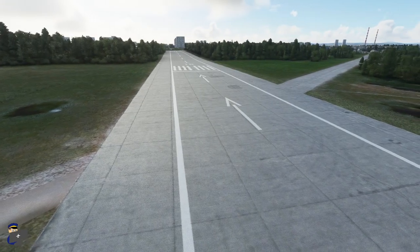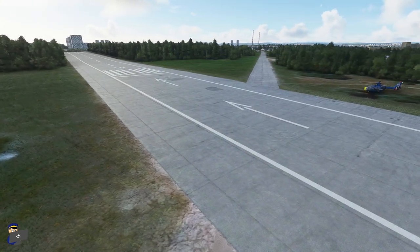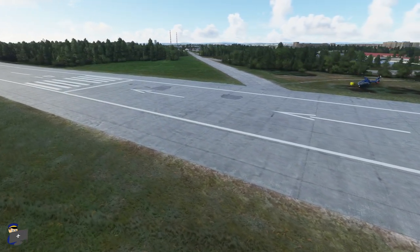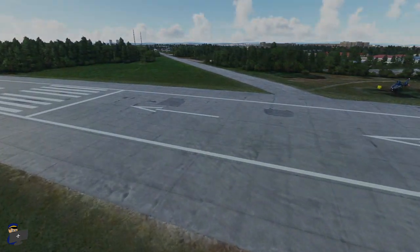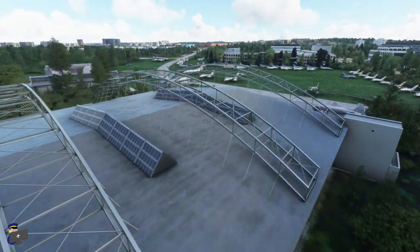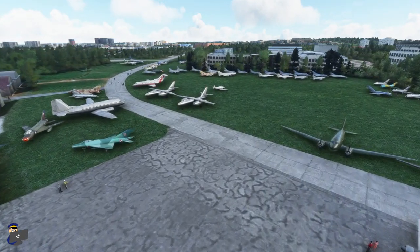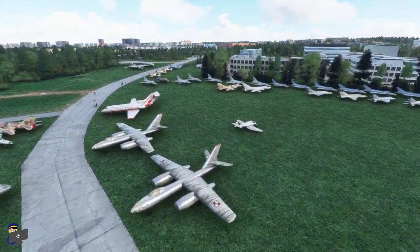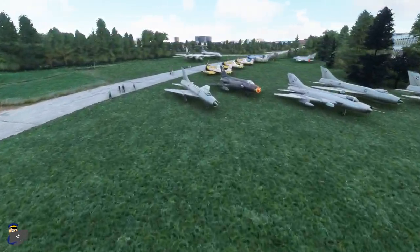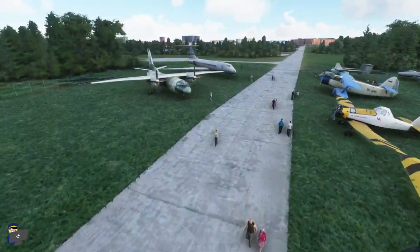This is the other airport included in the scenery - Krakow-Rakowice-Czyzyny Airport, EPKC, right in the centre of Krakow. It's not particularly used these days but it is home to the Krakow Aviation Museum. There really is a huge amount to see here - some beautifully modelled hangars, some really interesting old aircraft parked on the grass outside, and you could really spend half a day going and admiring all the exhibits. This is a really nice feature to have. Now we're going to take to the skies in the helicopter to show you some of the city centre landmarks.